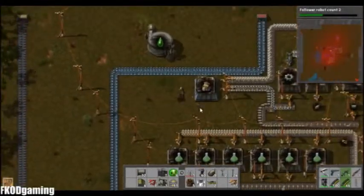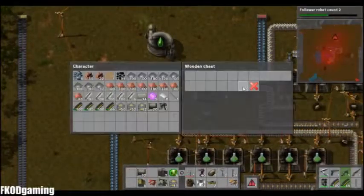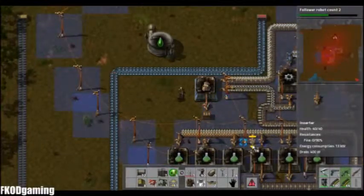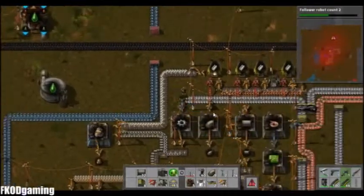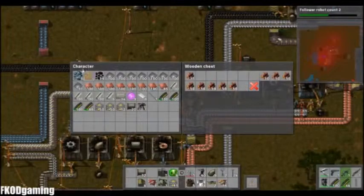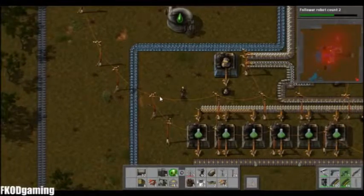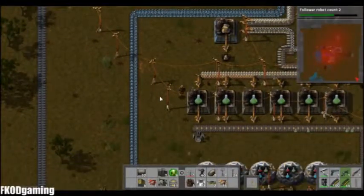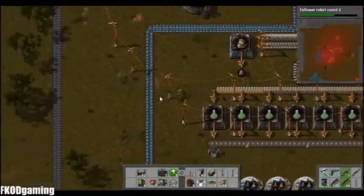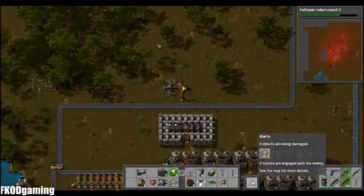I'm going to set a box up here to one stack — that way we can keep up with everything. Let's just put our fuel there. Oh, I was going to fill up on stones so I can keep making walls. What is going on here?